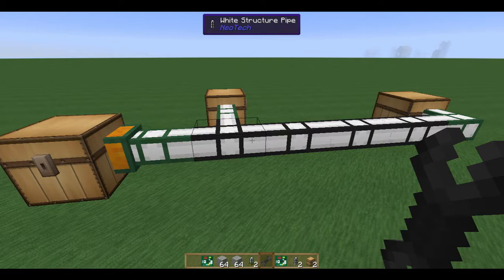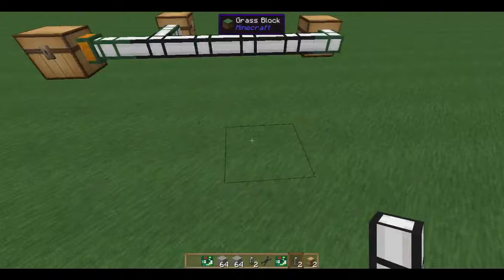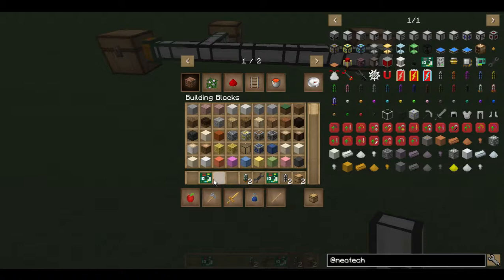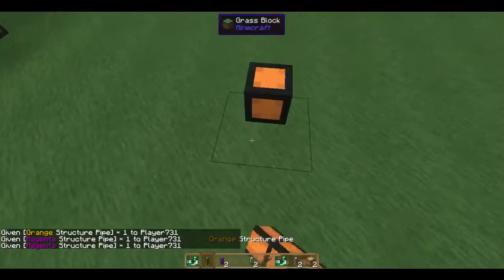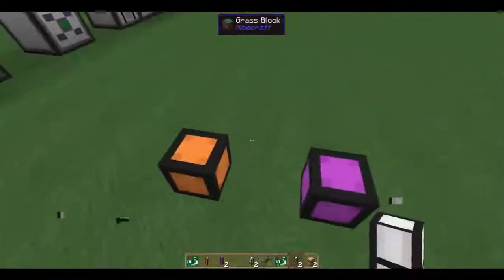Let's go over some of the basics of how the pipe system works. You can see here we have structure pipes. These don't do anything — they don't tick, they don't have much of anything going on with them. Their recipe is fairly cheap, just some iron and some stained glass. As you can see, you can dye them, so we have different colored ones. Two different colors will not connect, so you can see these guys won't connect. However, white will connect to everybody, so keep that in mind if you want to run two pipes next to each other.